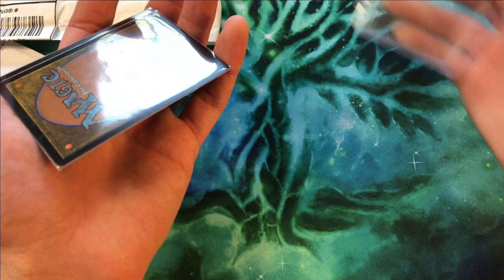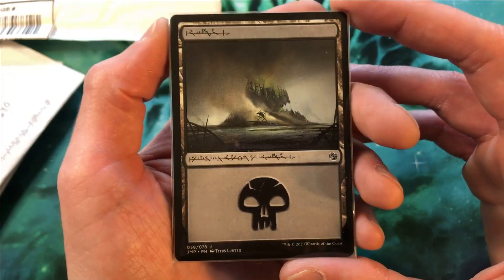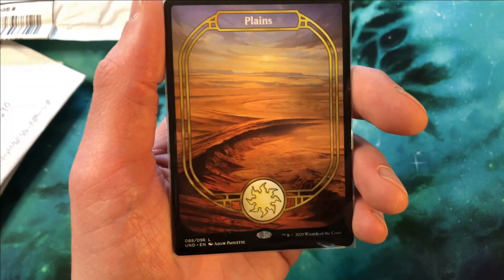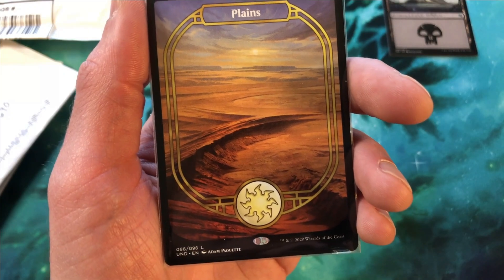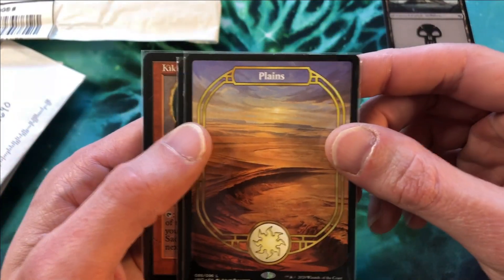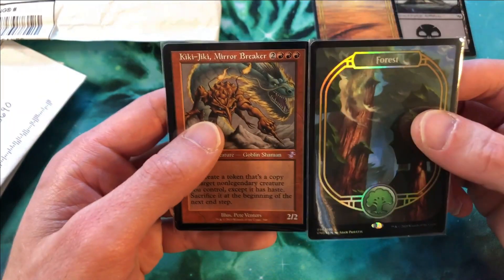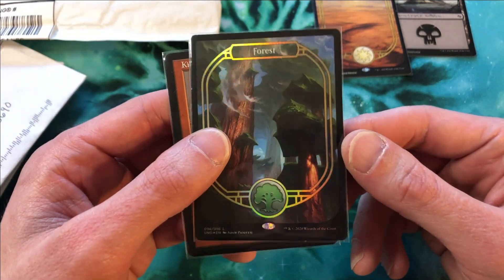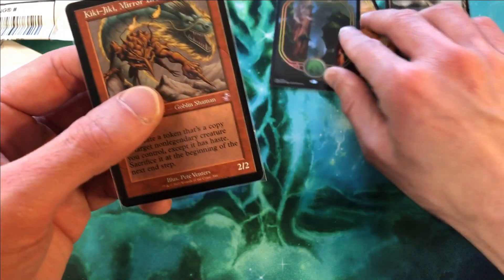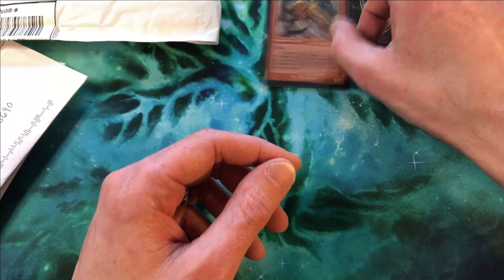We'll start out with this very, very nice Phyrexian Swamp that I finally have — I've opened enough Jumpstart and had not hit this, so it's really cool to finally have it. These are unsanctioned lands she sent me — looks like a couple of them. I have a Plains, and I see a Kiki-Jiki back there, which is very sweet. And this is a foil Forest — absolutely beautiful. I love the way the foiling is on this edge.